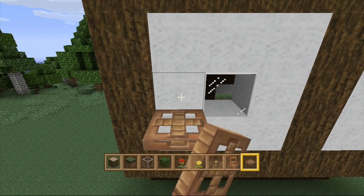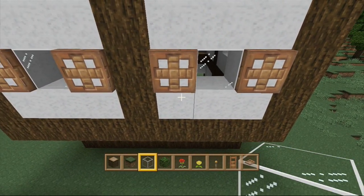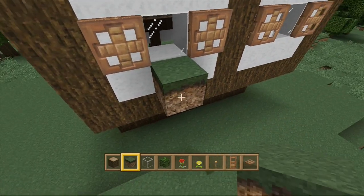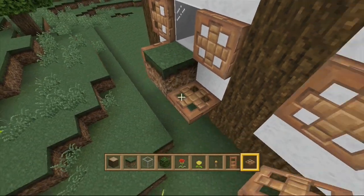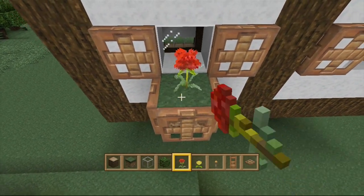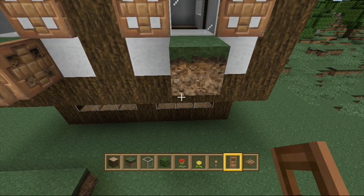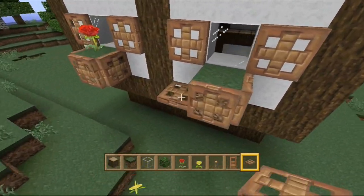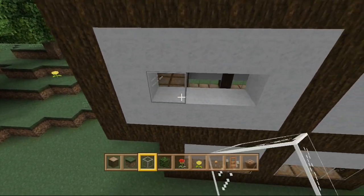Now that I have the windows marked out and glass put in, I'm going to use trap doors as shutters on each side of the window - they look really medieval and cool. Next I'm going to put one piece of dirt underneath each window with a flower on it, to resemble a flower pot - like you'd see on old rustic houses. I'm putting trap doors around each side of the dirt to make it look enclosed like a flower pot case. I'll do this for each window on the top level.